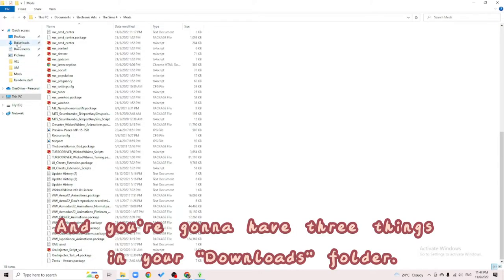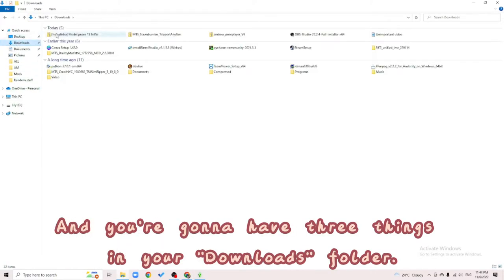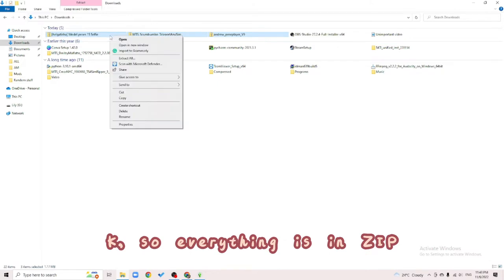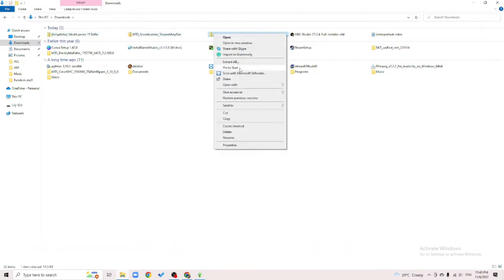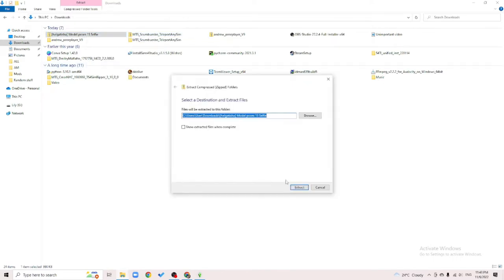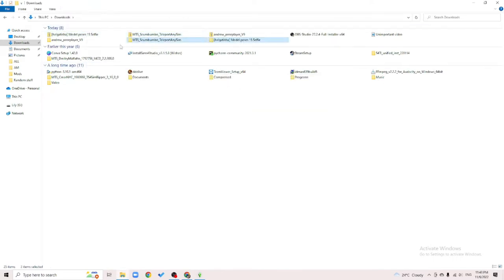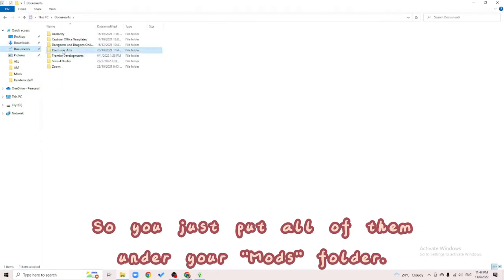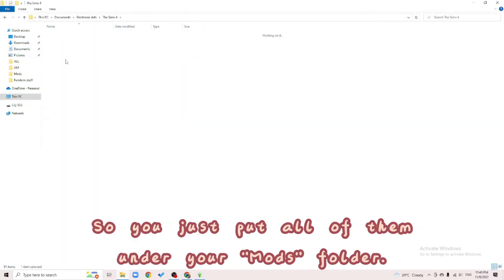You're going to have three things in your download folder — the stuff you just downloaded. Everything is in zip files, so you're going to have to unzip everything. Then just put all of them into your Mods folder.